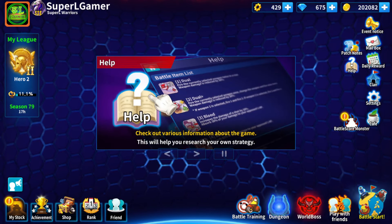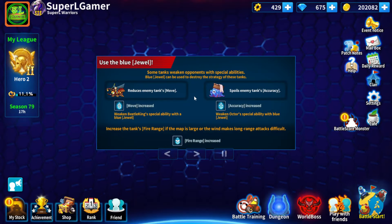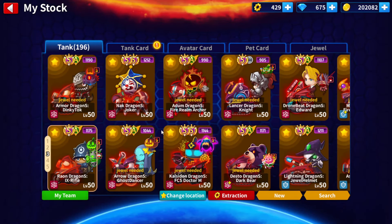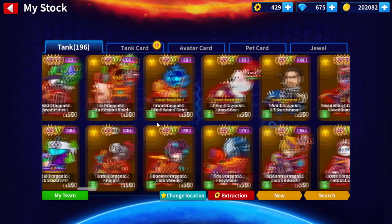Vamos a explicar rápidamente para qué sirven los fragmentos negros, estos que tengo aquí, que tengo 217. Son fragmentos de joyas negras. ¿Para qué sirven estos fragmentos de joyas negras? Para resumir, para lo único que nos ayuda es para extraer una joya ya sea de grado S, A, B o A.